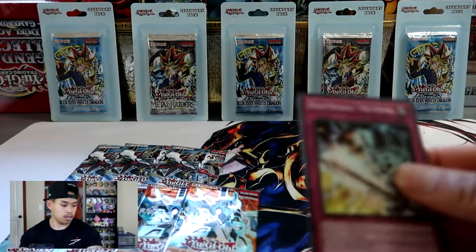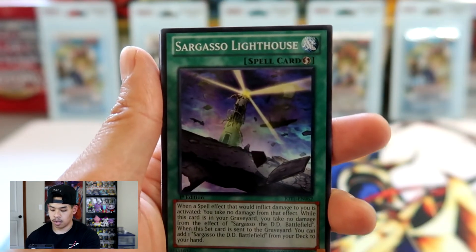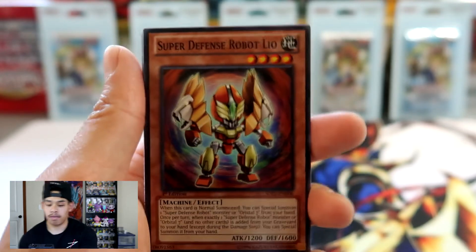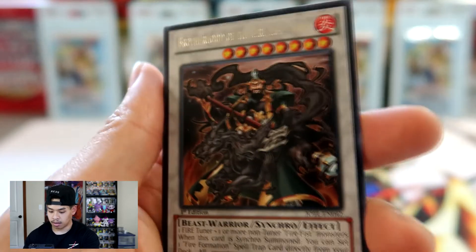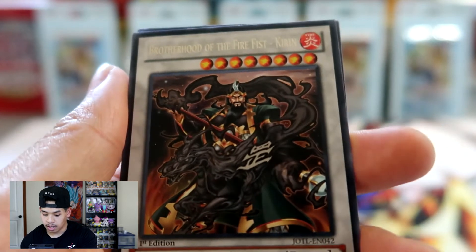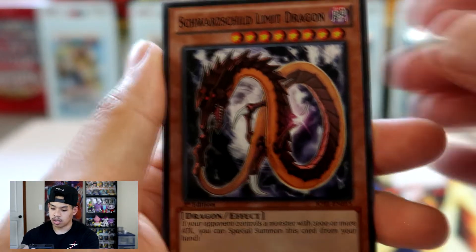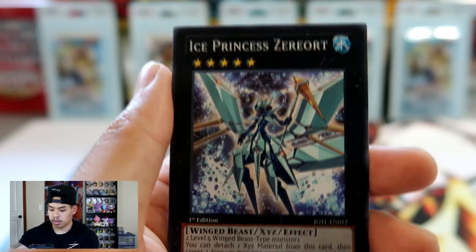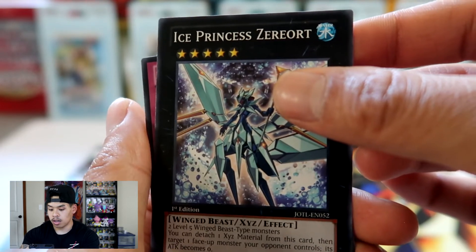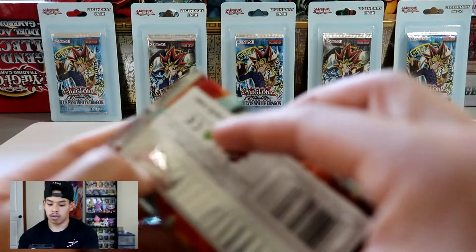Judgment of the Light. We got Bujin Regalia the Sword, Sargasso Lighthouse, Super Defense Robot Leo, Sonic Boom, and Brotherhood of the Fire Fist Kirin. Let's see if we get a foil behind her — no. We got a Schwarzschild Limit Dragon, which looks actually pretty cool. No foil on that pack. We got Ice Princess Zaro, Exist Reversal, and Star Seraph Scout. So far we've only pulled one foil, hopefully we can pull another one.